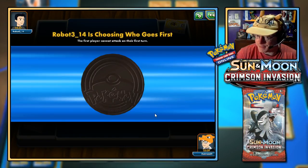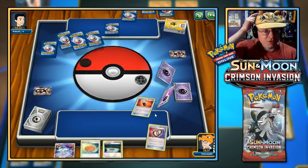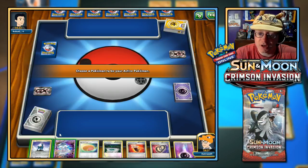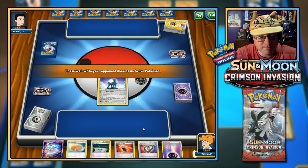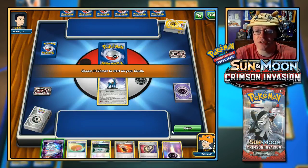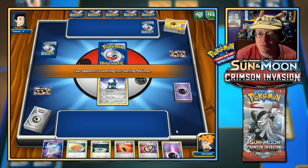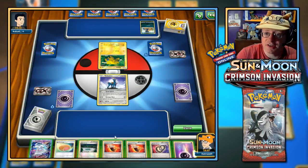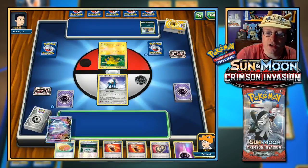Robot 3-14 gets the coin flip and takes the first turn — actually wait, we go first. We didn't mulligan — pretty cool. We'll stay with Cobalion. I'll put Nihilego down during my turn to get the ability fired off, and then I could Big Malasada away the poison. I go first — got the Fighting Fury Belt. There's Joltik and Murkrow — interesting. Let's drop down Nihilego GX: confusion and poison. Joltik has 30 HP.